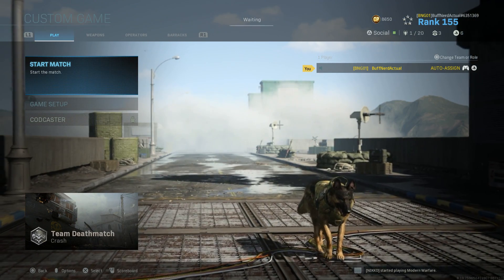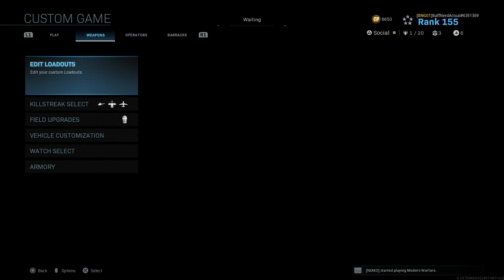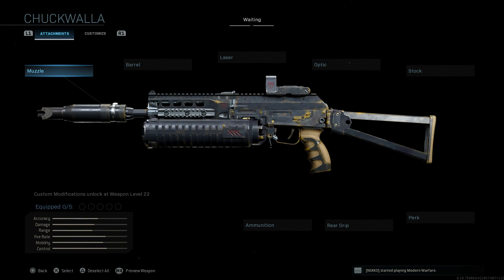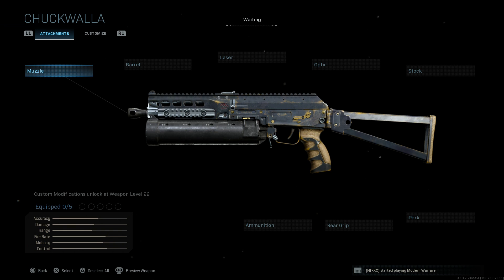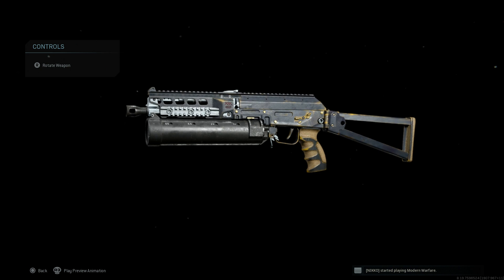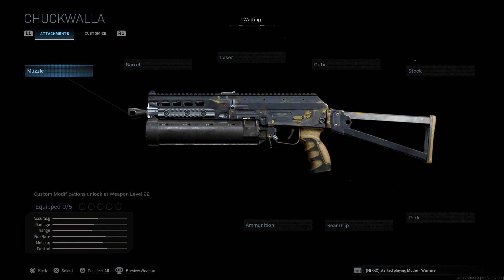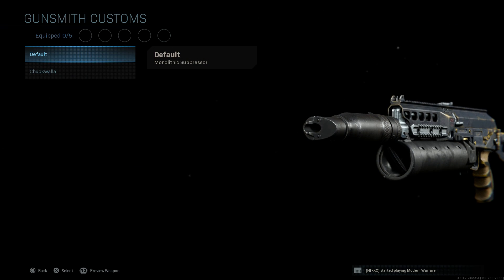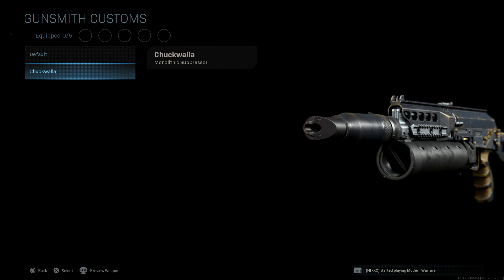In our custom game, we have this pre-built compared to the base PP19 Bison so we can compare the two. First, with the blueprint selected, we'll strip it down so you can see the major changes. To build this from scratch, for the muzzle we want the Monolithic Suppressor. You can see how the blueprint version of the suppressor differs from the base one with a slight color and camouflage change.